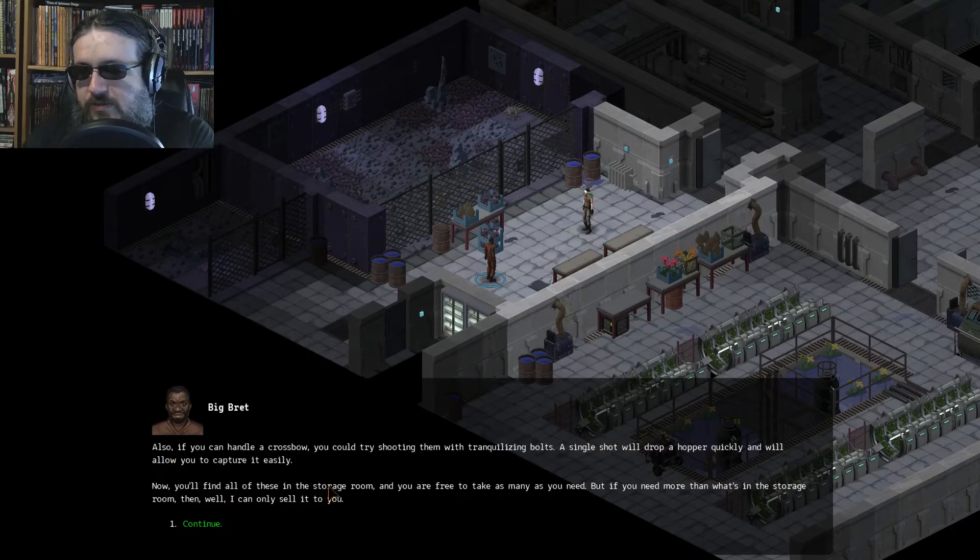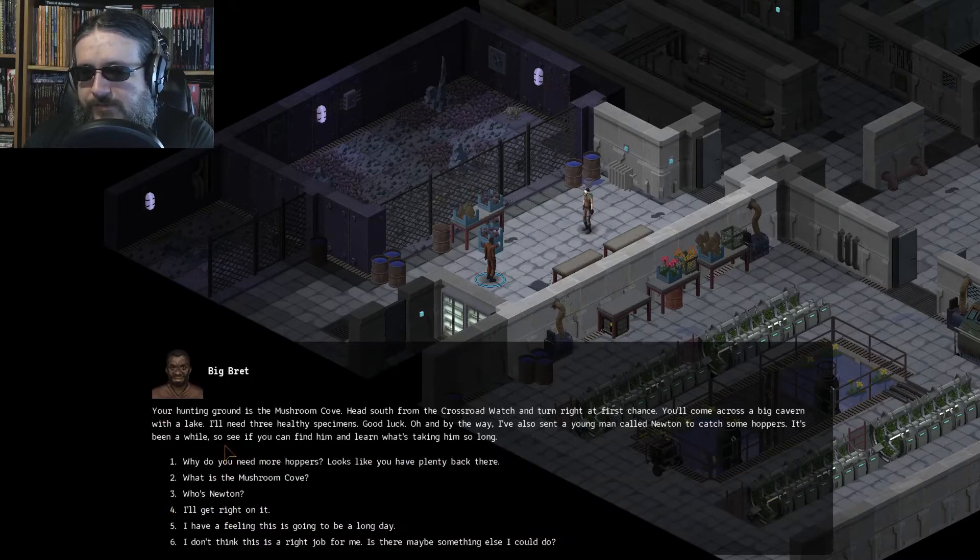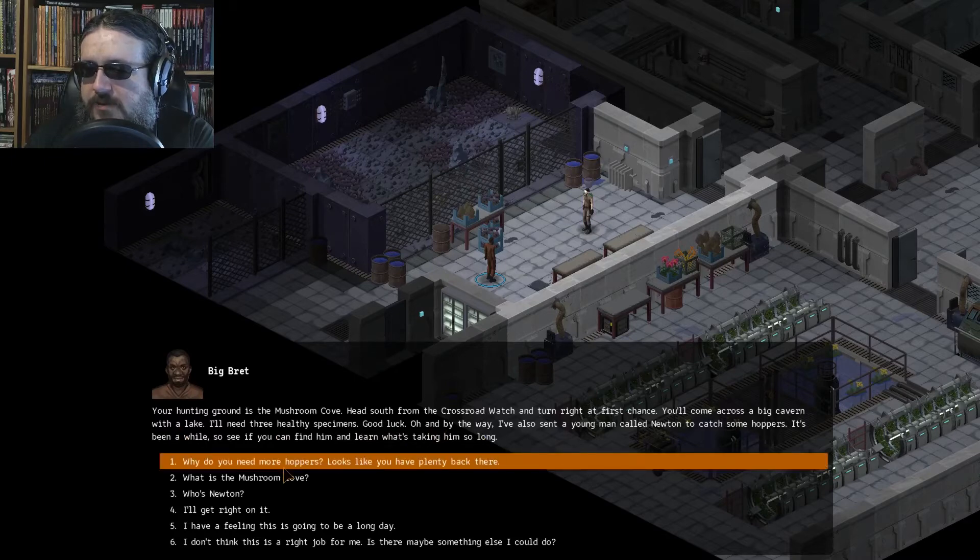You'll find all these things in the storage room and you're free to take as many as you need. But if you need more than what's in the storage room, I can only sell it to you. Your hunting ground is the Mushroom Cove — head south from the crossroad watch, then turn right at the first chance. You'll come across a big cavern with a lake. I'll need three healthy specimens. Good luck. Also, I've sent a young man called Newton to catch some hoppers. It's been a while, so see if you can find him and learn what's taking him so long.